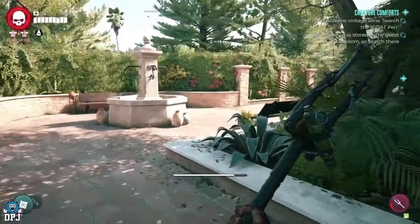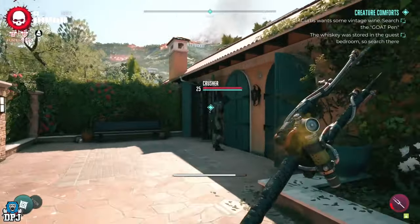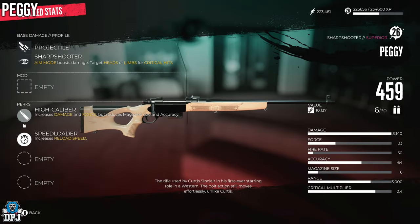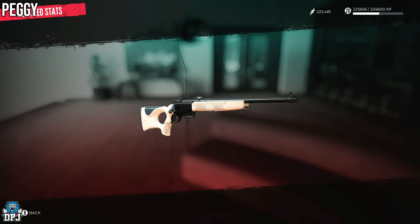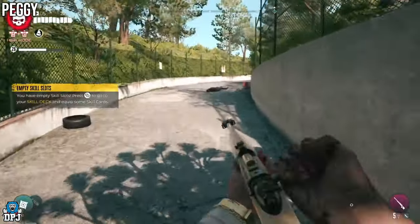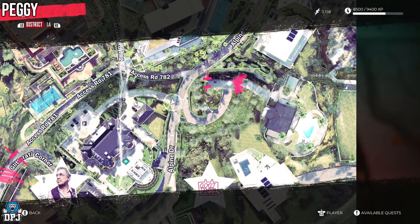These weapons are mainly tied to side quests or main objectives to complete, but all are 100% worth your time going to get them. We will start with the PEGI — a rifle which hits like a truck, easily one of the most powerful weapons in this game. PEGI is a rifle you see early on within a side quest called the Death of the Party.